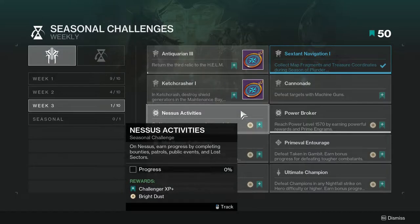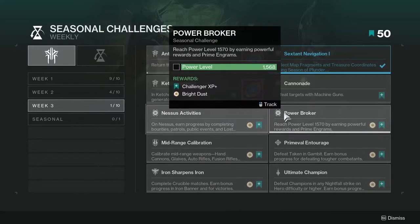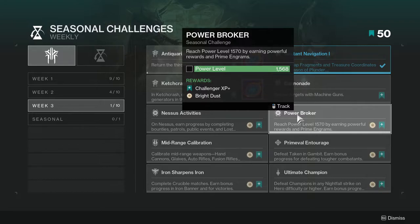Nessus Activities: earn progress by completing bounties, patrols, public events, and lost sectors. Not hard — I would tell you to complete the bounties first, then go to the lost sectors. Complete bounties as fast as you can because you get a lot of progress toward that, then reach the power level.